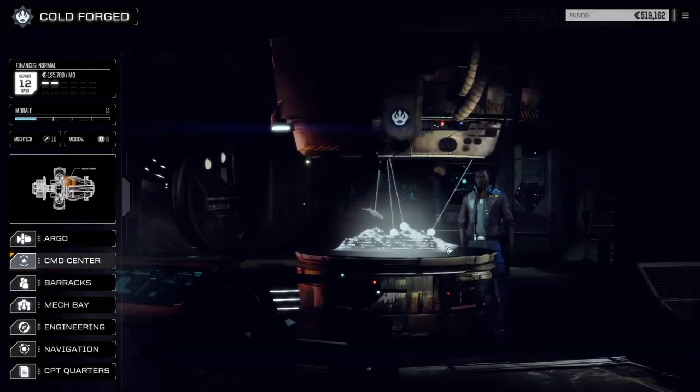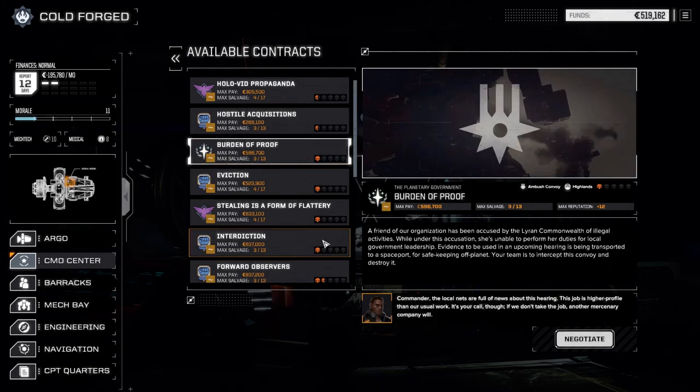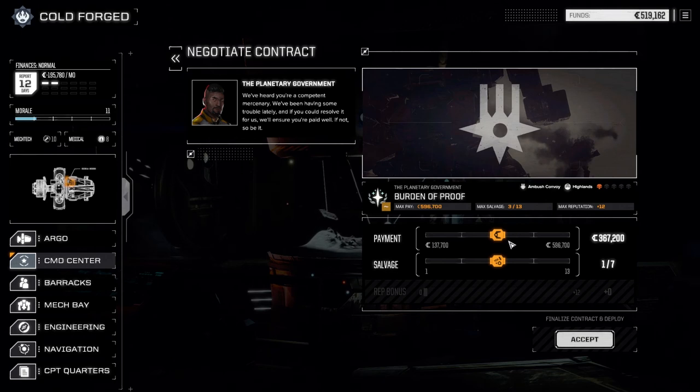We're going to go to the command center and look at the contracts. I think we're going to handle an attack convoy mission today. I know it means we have to fight two lances at once, but I want to see how we do against a bunch of guys at the same time. We're going to take the Burden of Proof here for the convoy attack mission. It's against the Commonwealth, but we're okay for attacking Steiner at this point. Since we're doing fairly well for cash, I think we're going to crank it right up and go for full salvage on this one.